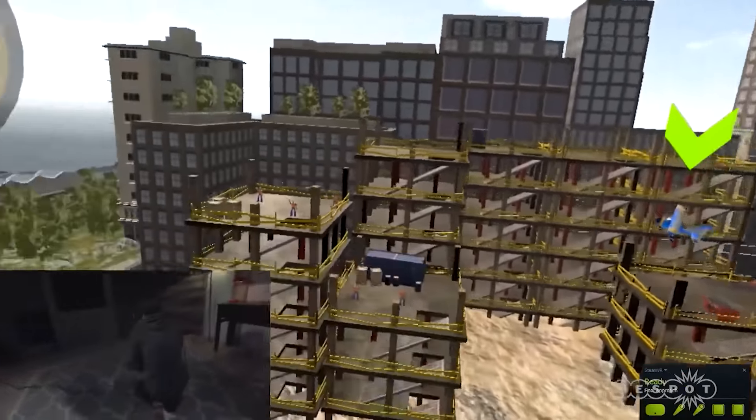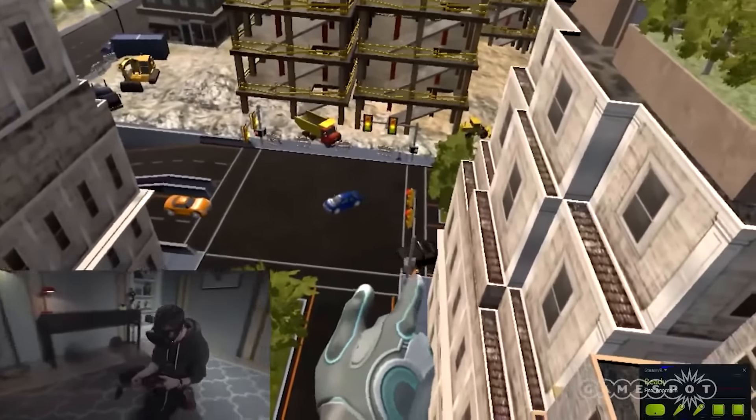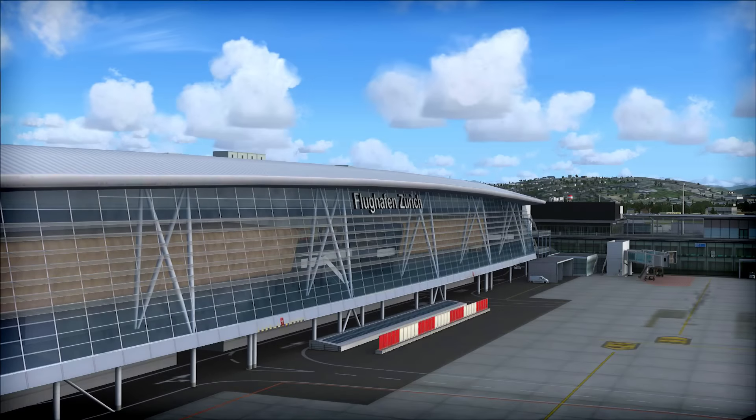Now that we've got the fun stuff out of the way, let's move into the more serious side of flight simulation. We've got a few releases this week. The first one is a lot like other stuff for FSX Steam Edition — it's not a new release per se. This is Aerosoft's Zurich Airport, which has been around for about a year or two, but it's now made its way onto FSX Steam Edition.